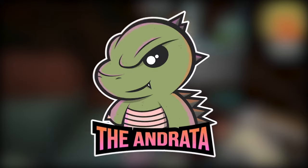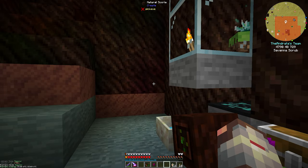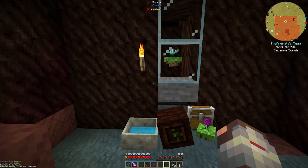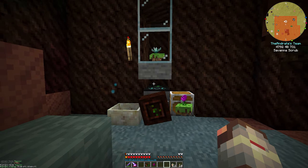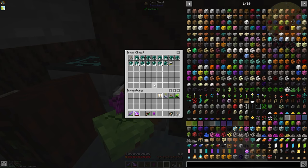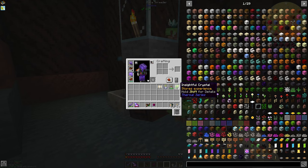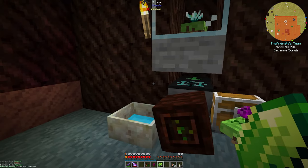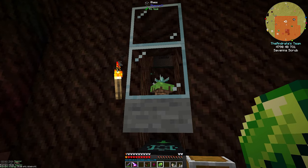Hello there, everyone. The Andrada here, and welcome back to episode 29 of our Enigmatica 6 Let's Play. If you remember last episode, I added an extra little segment at the end because I had sat here for a while. If we look at our Ender Pearls, we have quite a few — I sat here and let this run for a while and ended up picking up some experience too, so I want to see how much I ended up grabbing. But the Vinculotus kind of does not work very well for our purpose.